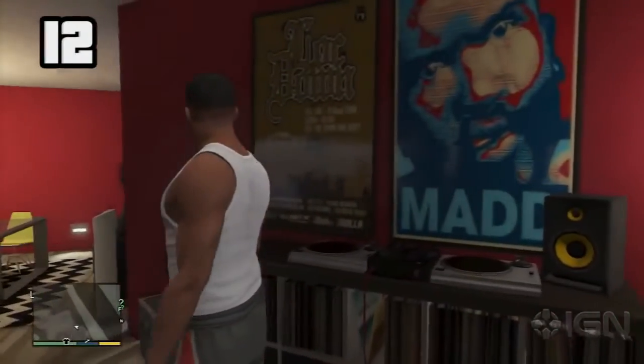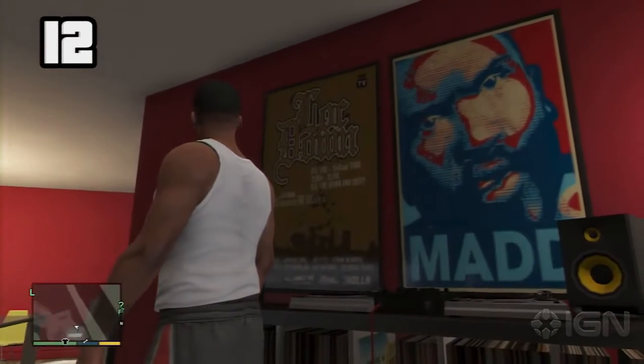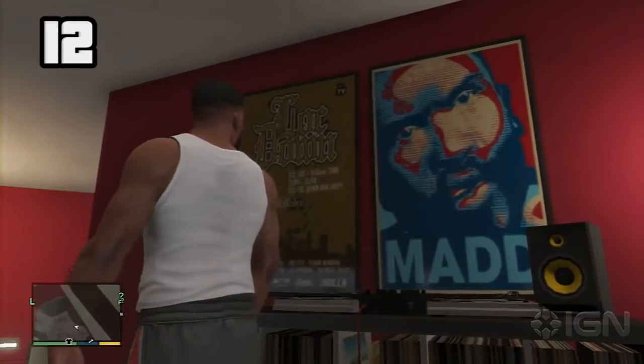Posters and records from Mad Dog and OG Loc Records can be found in Franklin's House on the Hill. This is another nod to characters from Grand Theft Auto: San Andreas.